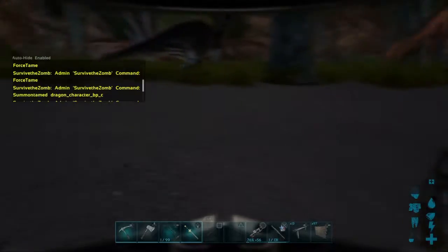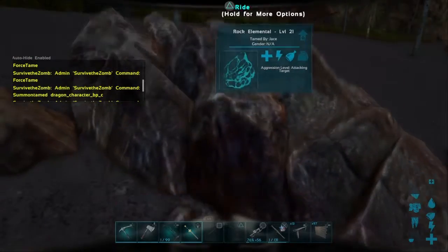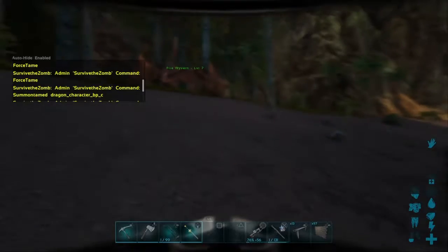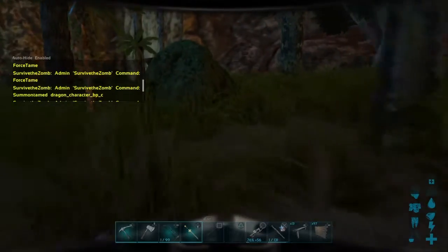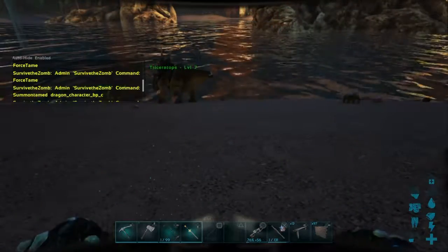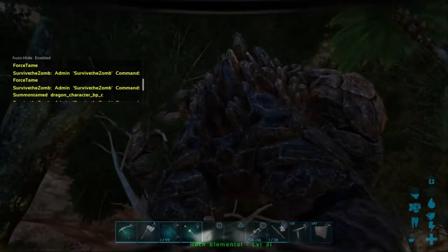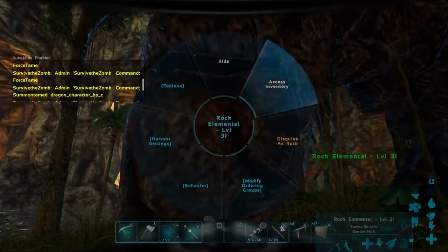Let's spawn him on flat ground. There we go — we got a rock elemental right here, level 31 — a good level one. You can ride him even if you don't have a saddle. Sometimes their melee damage is low when you spawn them — like my giga only had like 20-something melee, which is really bad.